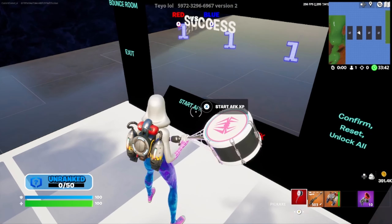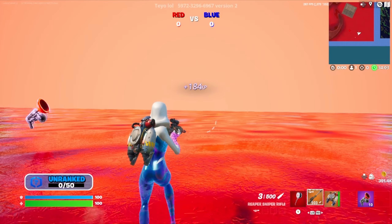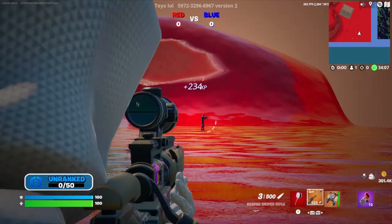Now go ahead and grab a sniper and a jet pack, then run forward to this square right here and emote. If you've done that correctly you should be able to walk up to this square and there's a secret area button.